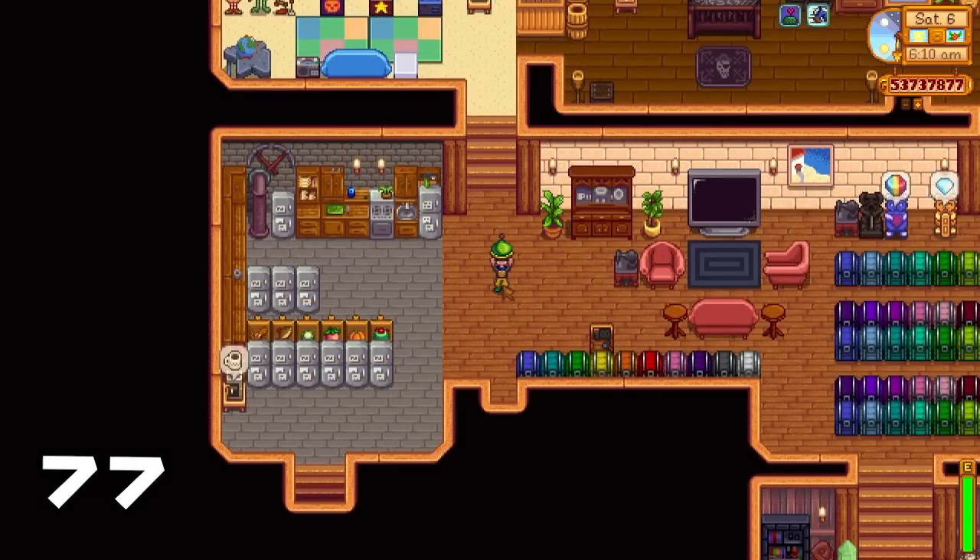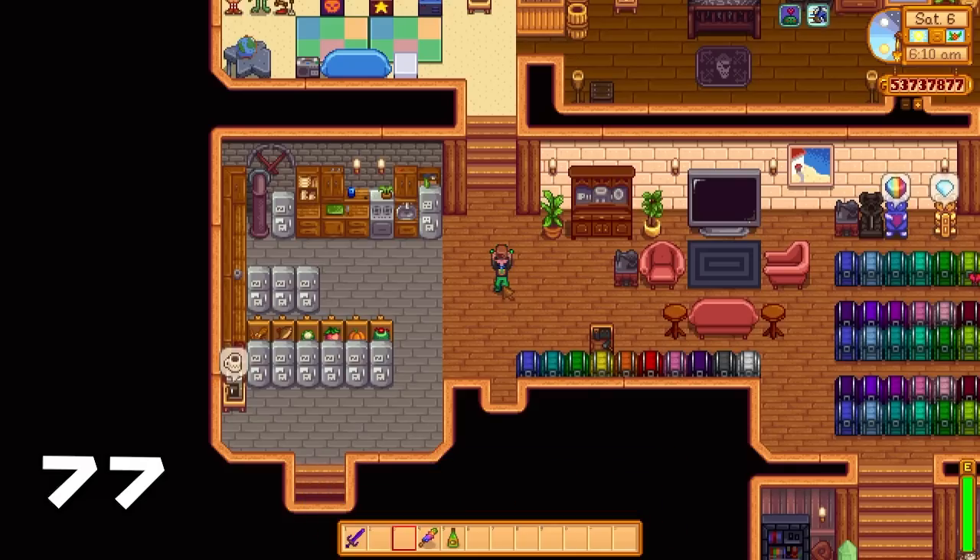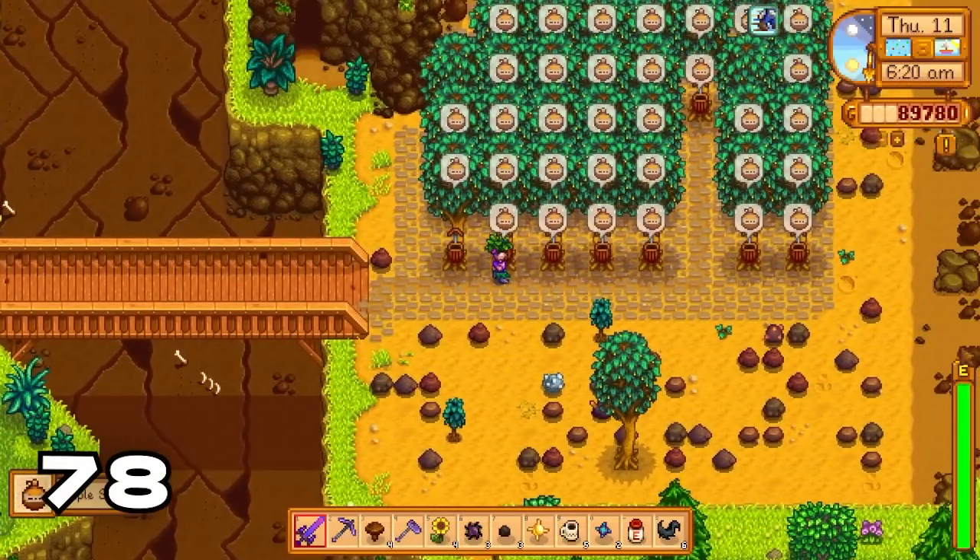Did you know you can stack multiple buffs in the game? Let's take a monster musk, then an oil of garlic, on top of that our lovely magic rock candy, and then even a ginger ale. Look at all the buffs that we have!